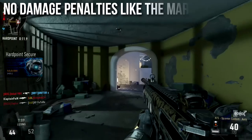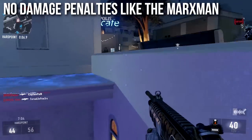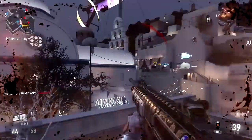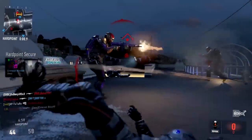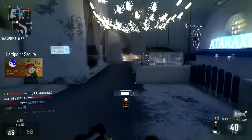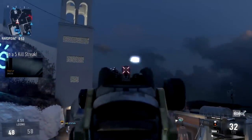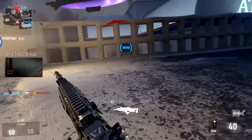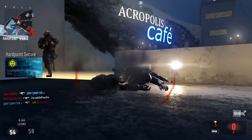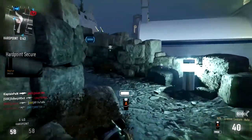It also has no damage penalties, unlike the Marksman. The Marksman is statistically very similar, with the exception of the fact that you do have a penalty to long-range damage. Most weapons in this game that have bonus range do have damage penalties. We don't have that at all on the KF-5 Spanner. Random factoid — I think it looks really neat. I kind of like the extended barrel on there, the design on it. I think it's a really cool looking gun. But now we have to put all that coolness aside and talk about something very, very bad, which I think is kind of the Achilles heel of this weapon.